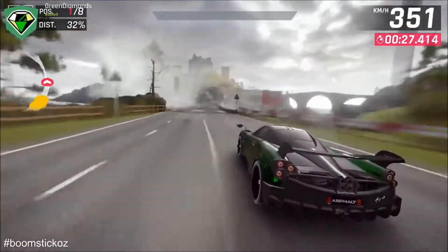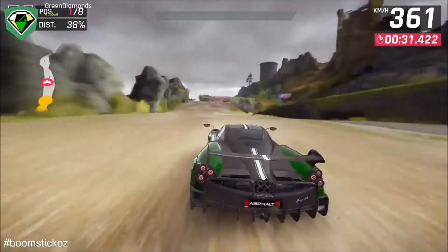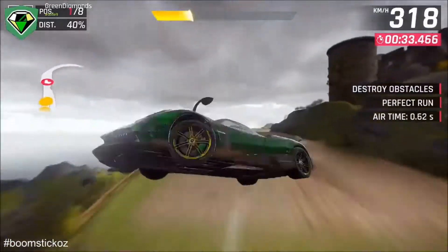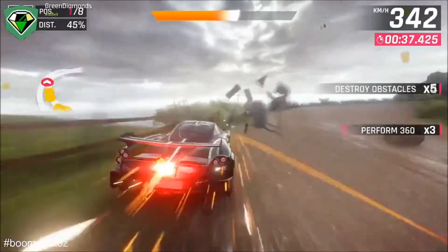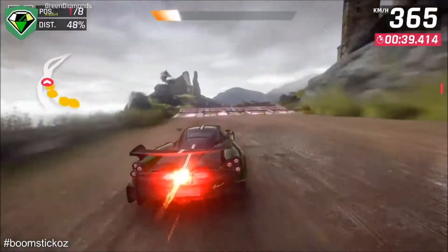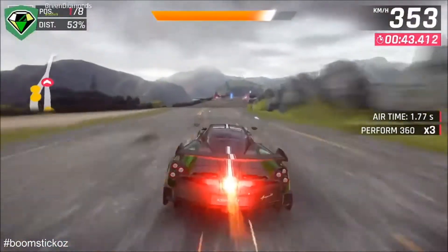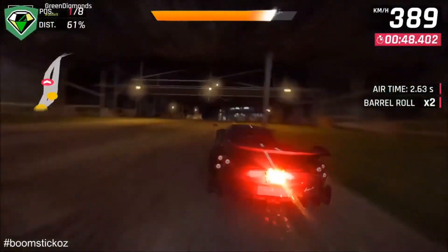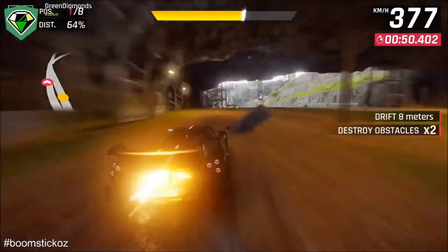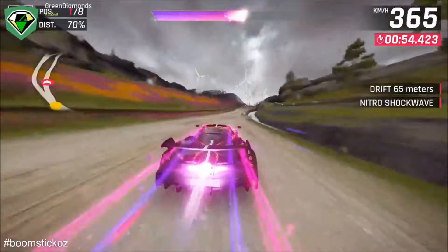Whenever you're airborne you want to be in red wherever possible, then 360 here straight into perfect nitro — or in perfect nitro as I did — then bounce off the wall. Then 360 straight on top of that nitro, then we're going to go off this ramp and try to straight back into yellow after we get to top speed, and do a tiny drift there, shockwave.